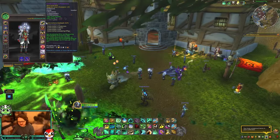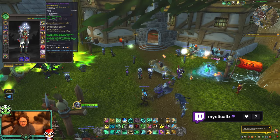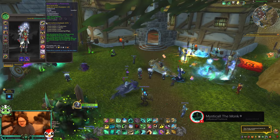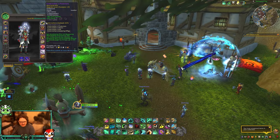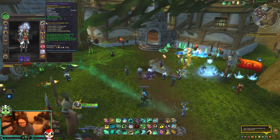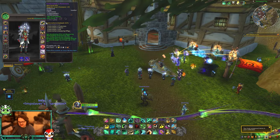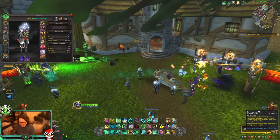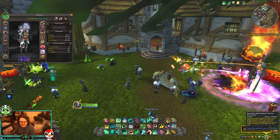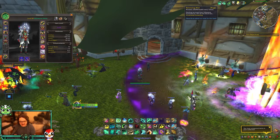Starting off with Mistweaver: the two-set is Enveloping Mist and Renewing Mist healing increased by 10 percent. I think that was similar to one we had at the beginning of Dragonflight. Essence Font is no longer a spell for Mistweavers, which is nice. The four-set is: Vivify extends the duration of Renewing Mist and Enveloping Mist on its primary target by two seconds, up to four seconds. So Enveloping Mist lasts six seconds and you can extend it to ten seconds, and Renewing Mist lasts 20 seconds and you can extend it to 24 seconds if you Vivify your target.